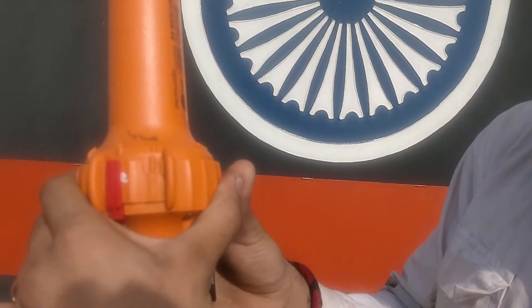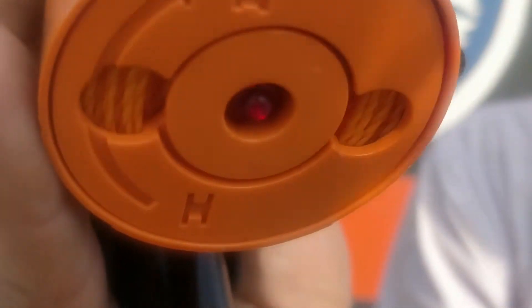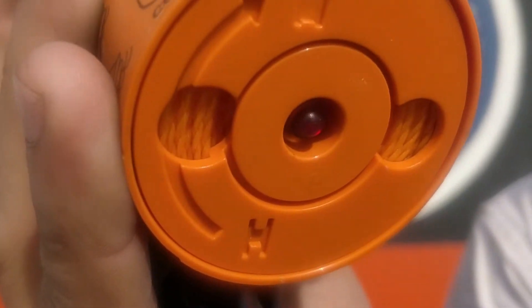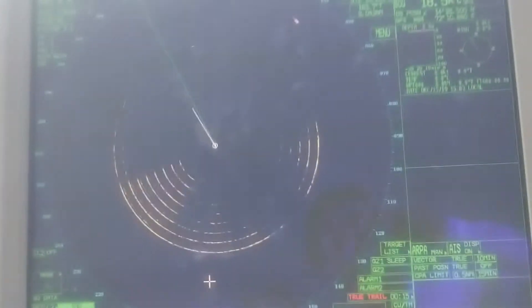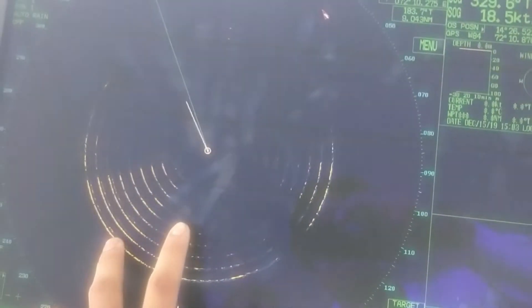We have rotated it anti-clockwise. Now you can listen to the beep sound over here. Now beep beep — we have to hold it for 10 beeps. Now I will go down and my friend will hold it, and I will show the 12 blips on the radar. As you can see over here, the 12 dots, that represent the SART is activated on our boat side.